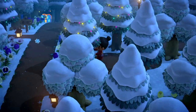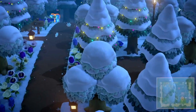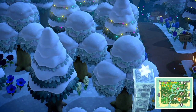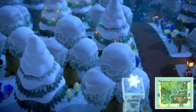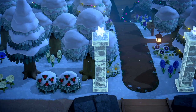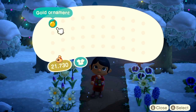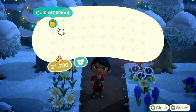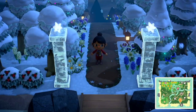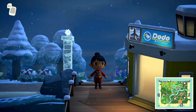Already this island is amazing. I love how the trees are already lit up. Fun tip: if you shake the trees that already have the lights, you can actually get some ornaments. Something just fell out — yep, let's pick up this ornament. For those of you who are time traveling or have your island set in mid to late December, you'll be able to use these ornaments for DIYs.